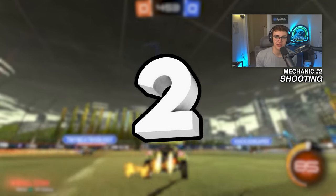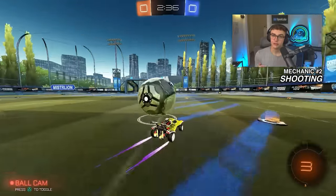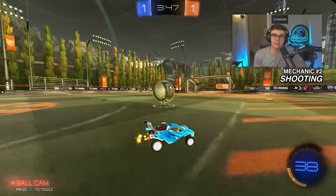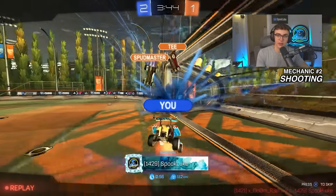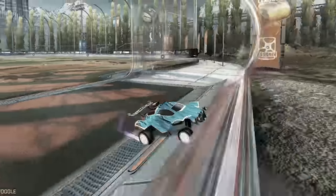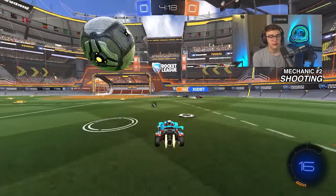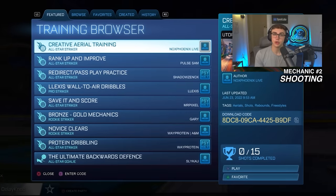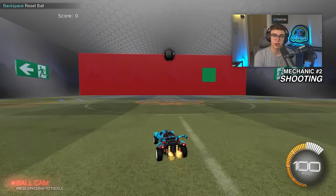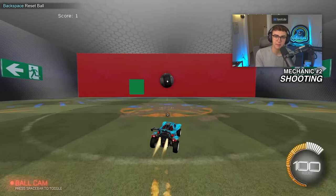Number two: shooting plus air roll shots. You need to be good at shooting. It's something that takes time — it's not like a half flip or wave dash that just clicks overnight. If you can't score opens, you're not going to rank up. As you get higher ranked, you also want to learn how to air roll one way and shoot the other. For training, you can use training packs, free play, or aim training by Coco. You don't need to be perfect, but you've got to be able to hit the ball hard at the very least.